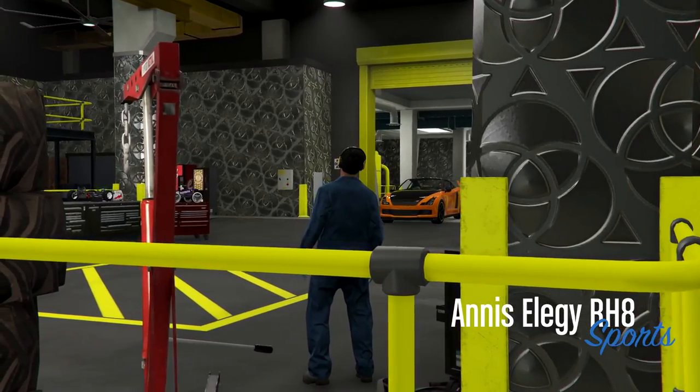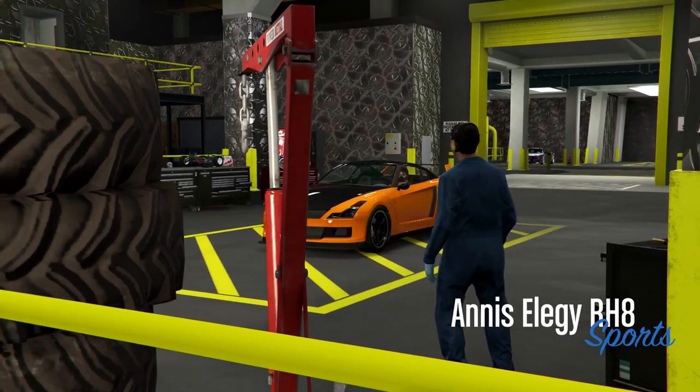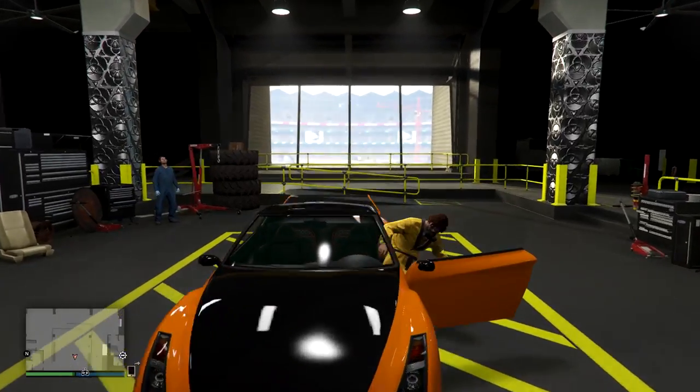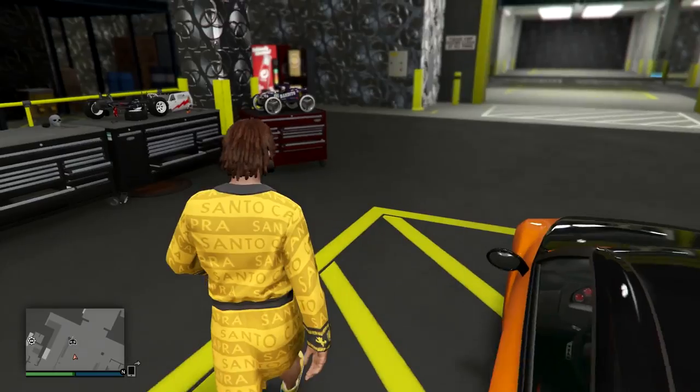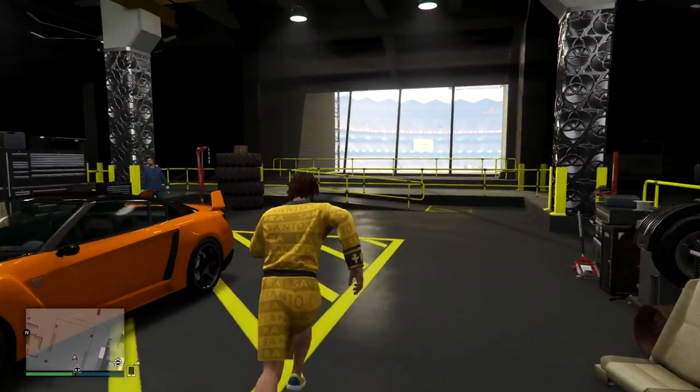So what we're going to do now is bring this car into the mod shop and go ahead and do the glitch on it. The way to actually do it is you exit out of the vehicle - it's a stock LG - exit out, go to the RC Bandito, click right on the D-pad, use the modification menu, and just exit out of that completely.